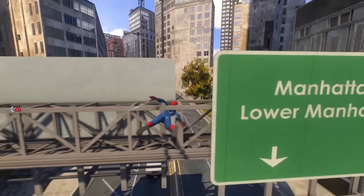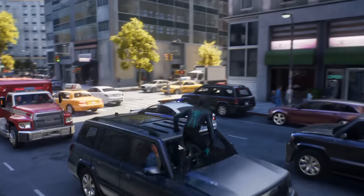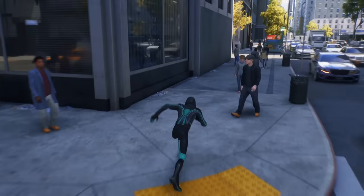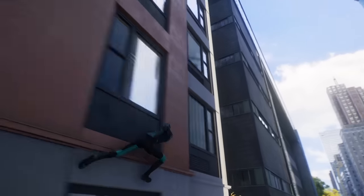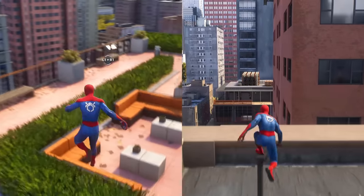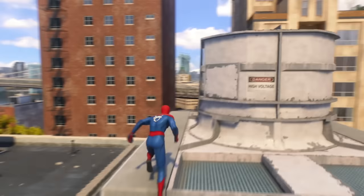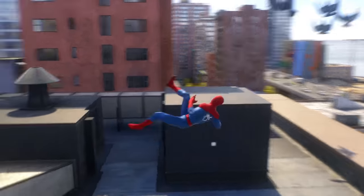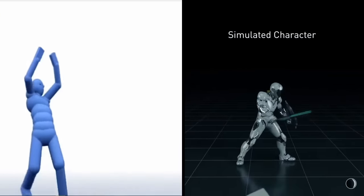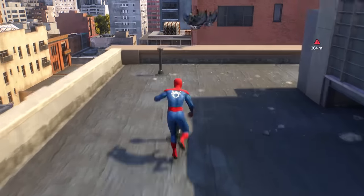Animation-heavy traversal can't account for everything. So while it may look clean to see the character smoothly jumping from animation set to animation set through predefined set pieces, it all falls apart the moment you fall somewhere Insomniac didn't account for, or if you activate an animation at a weird angle. Animation-controlled parkour and swinging may look fantastic, but that doesn't mean it feels fantastic to play. Rigid, controlled animation sets take away from the freedom the player has. Maybe I just want to run near an object on a roof without Spider-Man flipping and jumping off every single object just because I'm near it.